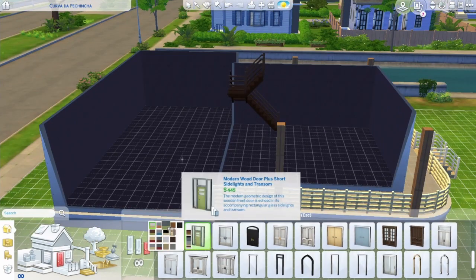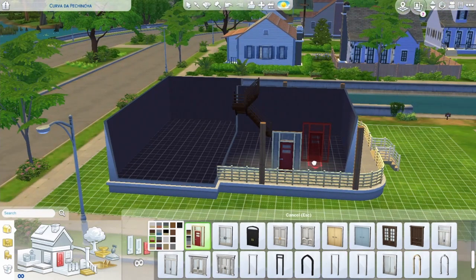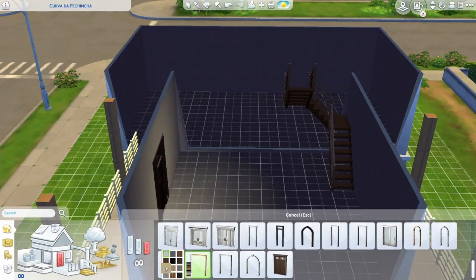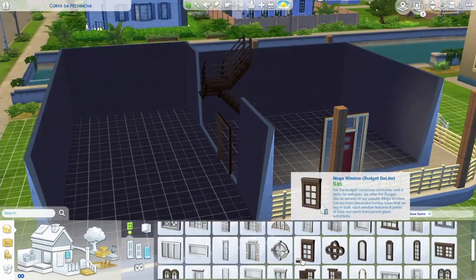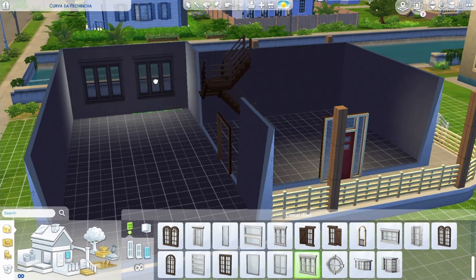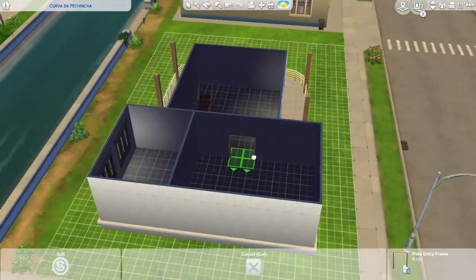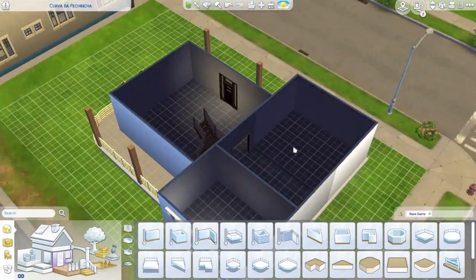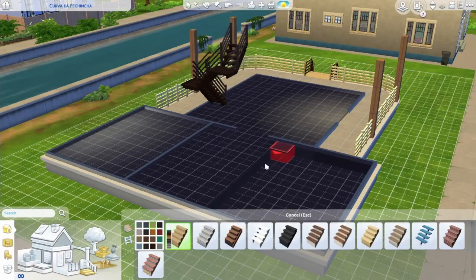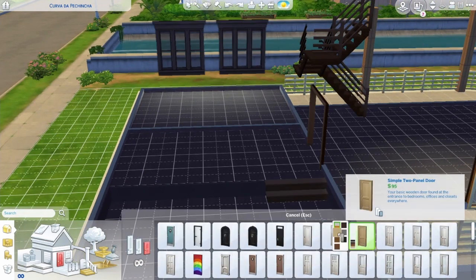I decided to do this build with the newest game pack and base game only. I think it's a bit challenging when you use fewer packs because you're trying to get a nice look and vibe with less objects to choose from and mix and match. But often my builds come out pretty nicely when I use a limited number of packs, so I decided to give it a try here. I built the shell entirely in base game and furnished it with the Dream Home Decorator objects.